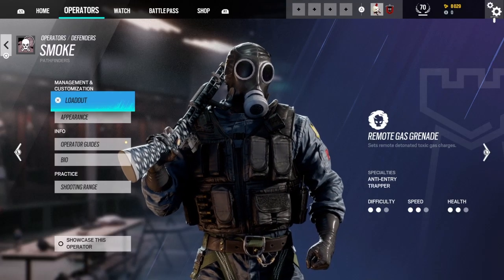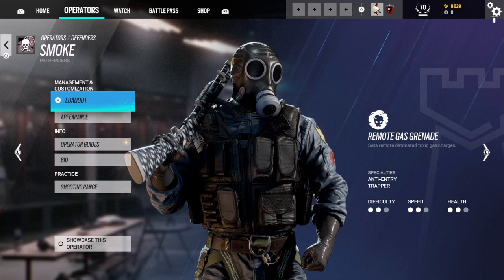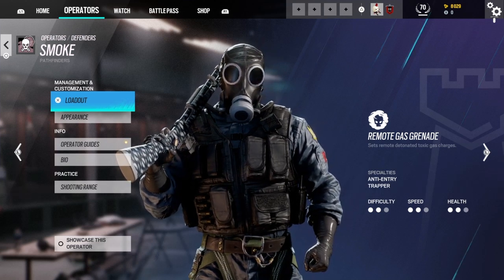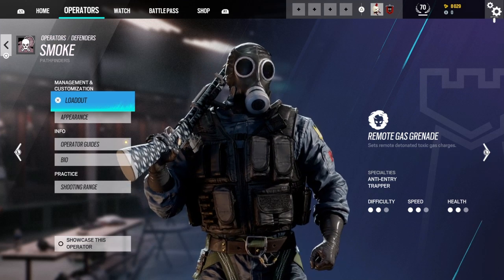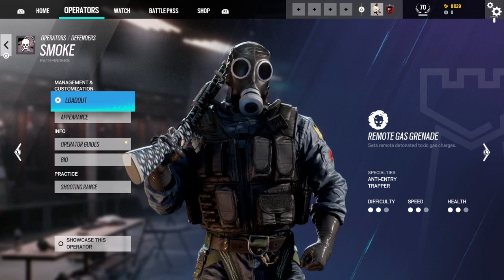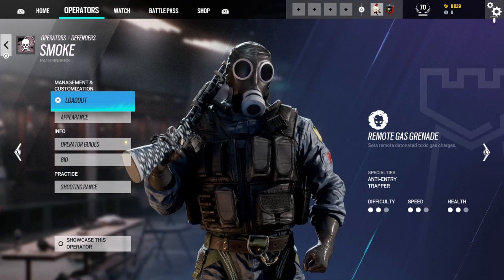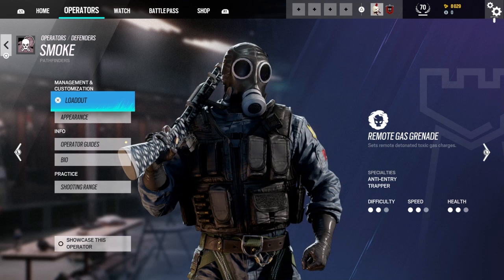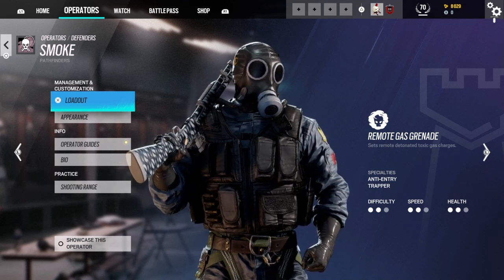Hello everybody, welcome to Gaming Truck Doors. Today I'll be teaching you how to play Smoke from Tom Clancy's Rainbow Six. His specialty is an anti-entry trap — he's basically going to block doorways so people or attackers can't get in. Anyways, before we get down to his ability, let's go over his gadgets and guns.